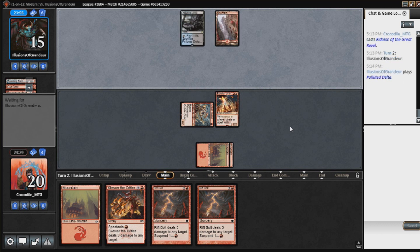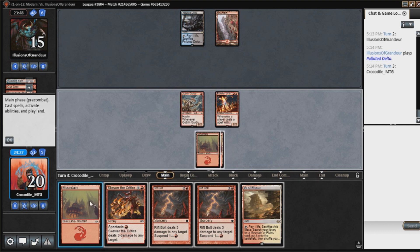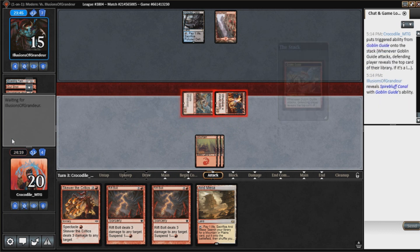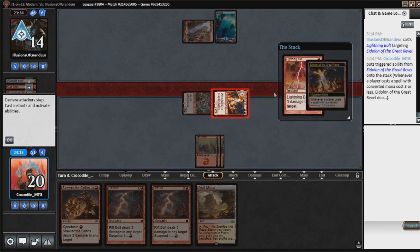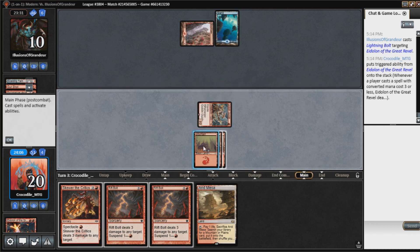They play a Polluted Delta. They might just have a Bolt for this Eidolon, which makes it a little less significant, but we'll see. In the meantime, we're going to be swinging in with our creatures. I'm going to keep the land in case I need it for something later. We'll attack with everything. Our opponent is going to Bolt down this Eidolon — they take 2 from it, which puts them down to 10. Any fetch land is lethal next turn. I'm going to suspend these Rift Bolts.